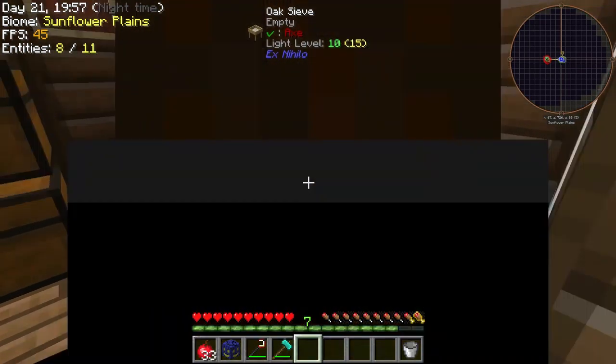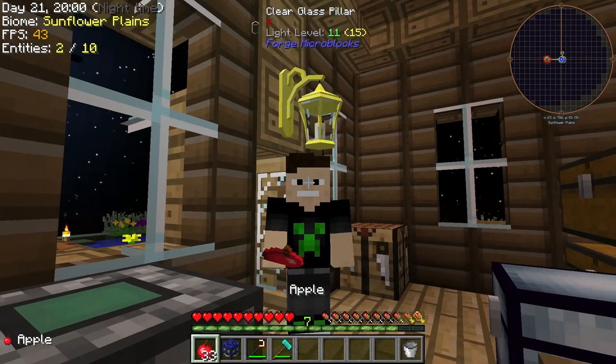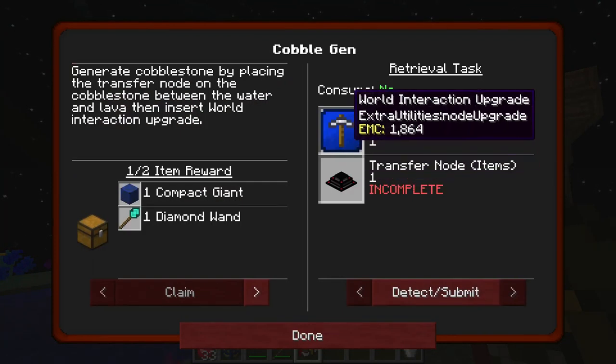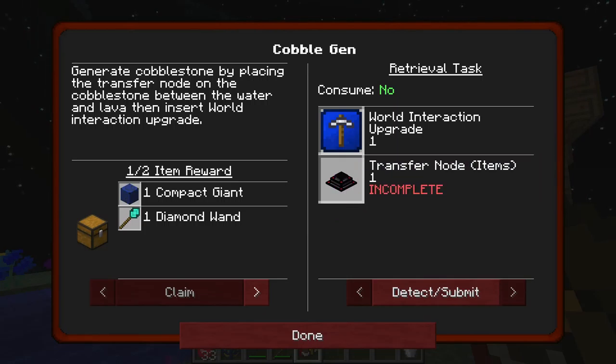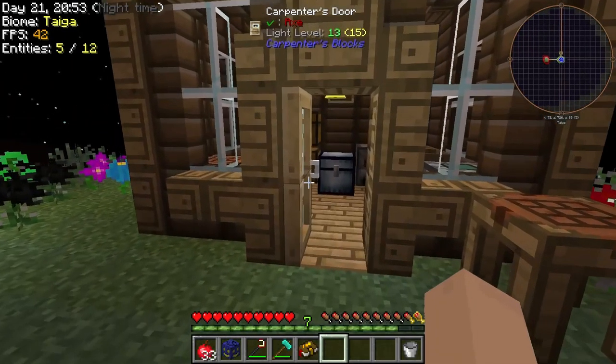Hey, what's going on guys, Sam Arnion here, and today we're back with episode 3 of our lovely little skyblock series. We're getting right into the meat and potatoes again today — we're making an auto cobblestone generator. First things first, we have to make a couple things. We already have our manual cobblestone generator here with the lava, cobble, and water. In order to get this achievement unlocked, we're going to have to make a world interaction upgrade and a transfer node.